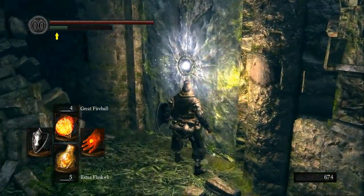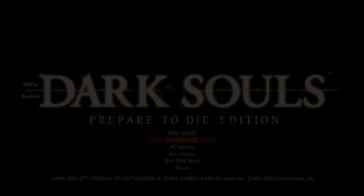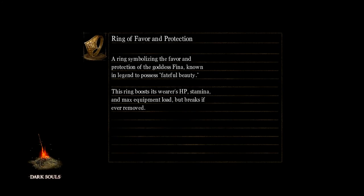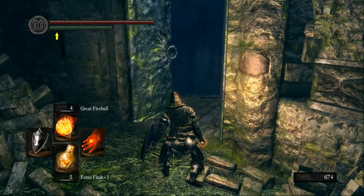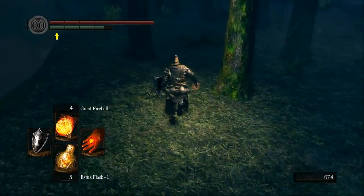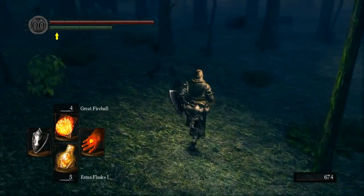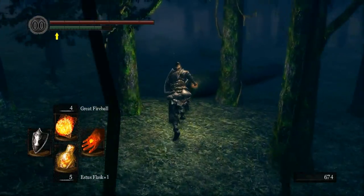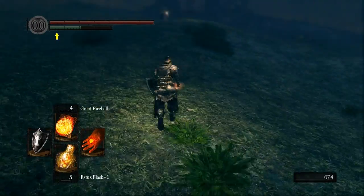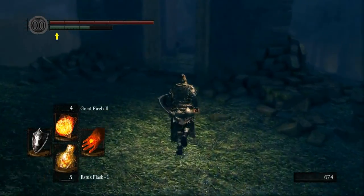When we get to the door, as soon as you do the action to open it you can quit out immediately, and when you load back in it will be open. That saves us a little bit of time, but perhaps more importantly it stops us getting killed by the trees while we wait for the door to open. You don't really want to save at the bonfire there if you can avoid it, because you'll just end up having to run back again.